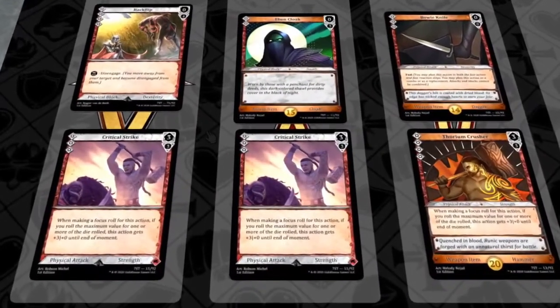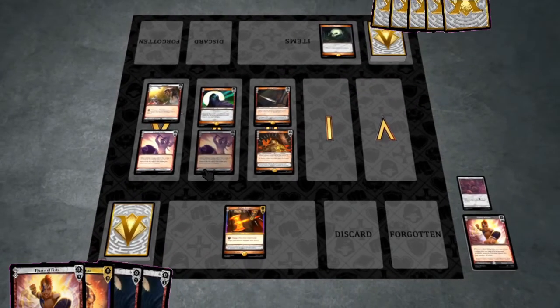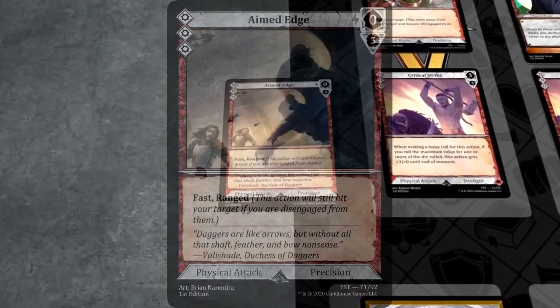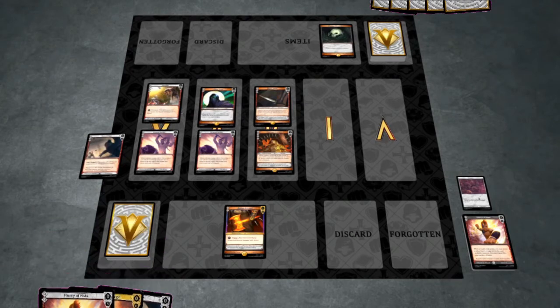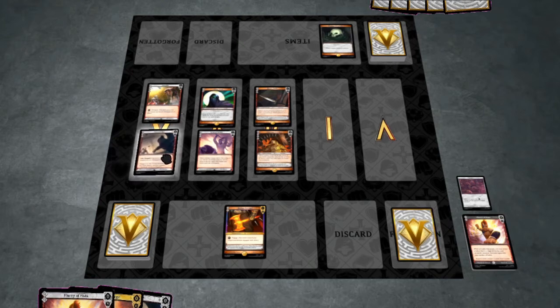Actions planned to oppose one another will clash when they resolve. Once the reactive player has finished their plan, the active player gets a chance to alter that plan with fast actions. Fast actions have the keyword "fast" and also display the lightning bolt symbol in the top right corner of the card. From this point forward in the turn, only fast actions can be planned by either player. A fast action can be planned in one of two ways: as a combo or as a replacement. An action planned as a replacement will take the place of one of your existing actions on the timeline and send the replaced action to the forgotten zone face down.